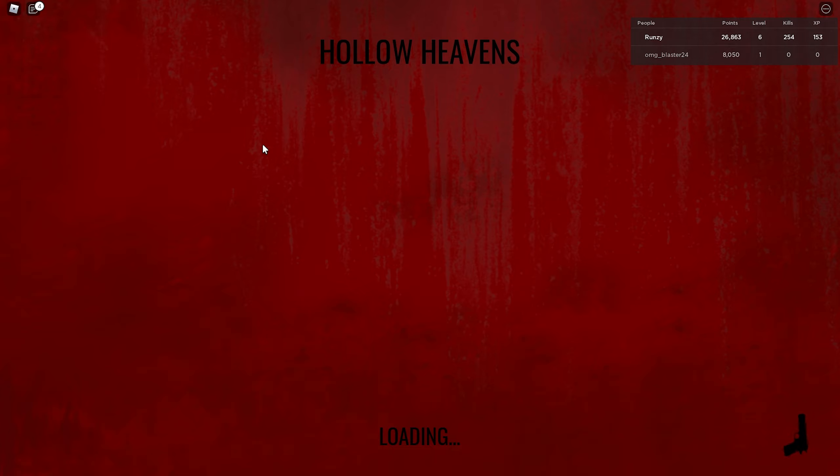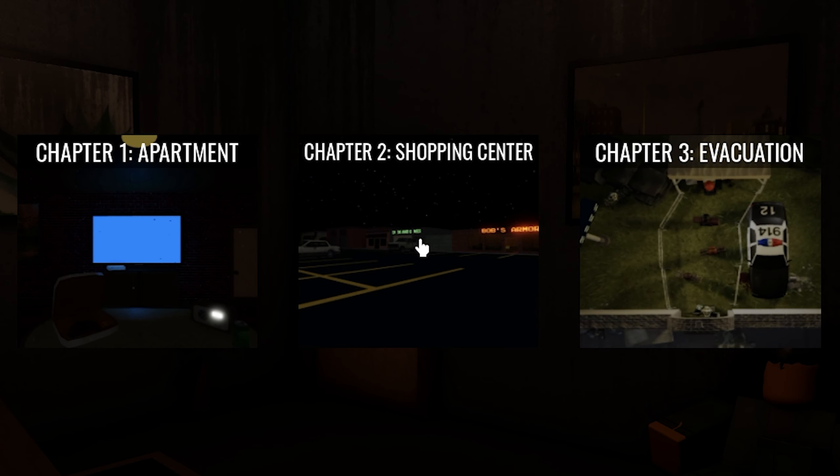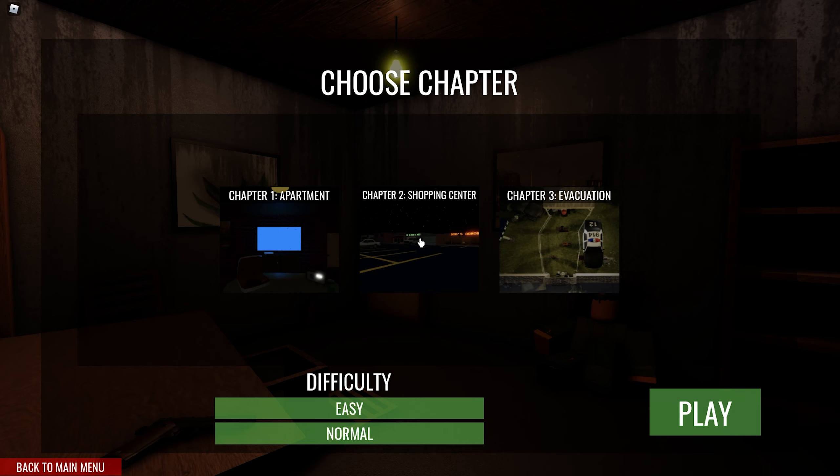So now we're hopping into the story mode. I did take a peek at this a little bit ago. I believe there's like three acts — Chapter One: The Apartment, Chapter Two: Shopping Center, Chapter Three: Evacuation. I'm just going to do Chapter One in this video. I don't want to spoil anything for you guys, just in case there's a deep story and I kind of want you guys to experience it for yourself. So we'll go Chapter One, normal difficulty, and play.